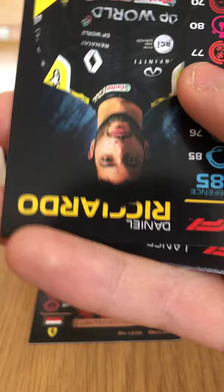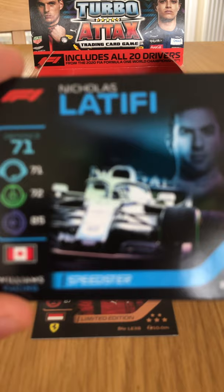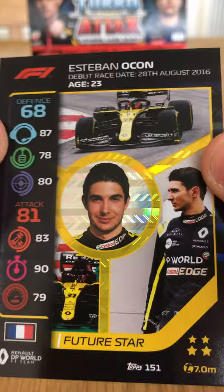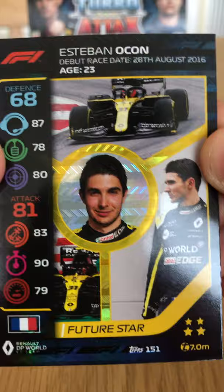We have a QR code, Max Verstappen Flashback — pretty chuffed. We have Daniel Ricciardo base card, Lance Stroll base card. Nicholas Latifi Speedster — there we go. Live Action from Vettel at the very controversial Canadian Grand Prix 2019, where he won on track but Hamilton took the result due to Vettel's penalty for dangerously re-entering the track. And we have Esteban Ocon Future Star holographic — one of my favorites so far. Next pack then.